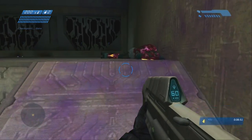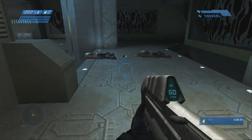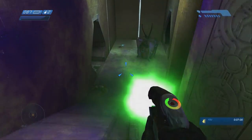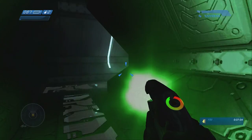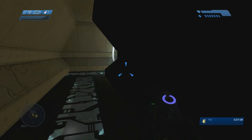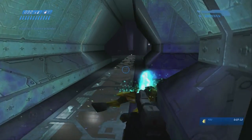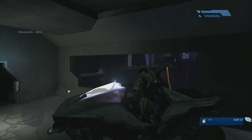Even though you killed the golden elite when you went through that doorway — which you weren't supposed to, it was a glitch we pulled off — the golden elite will still be there. Don't know why it happens, but normally I just stick them with a plasma grenade. I didn't have any available, so I used the noob combo and threw a frag grenade at them. That didn't kill them, but another overcharged plasma burst did.